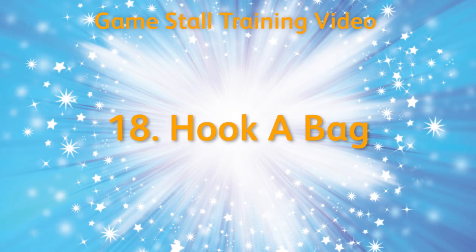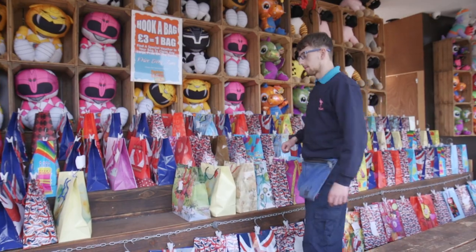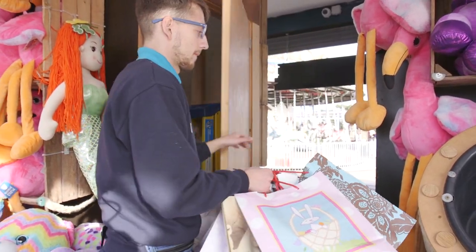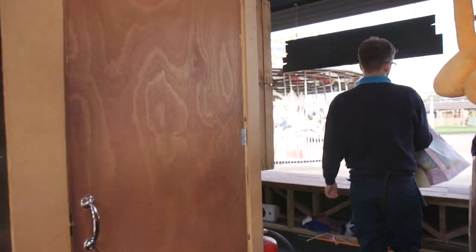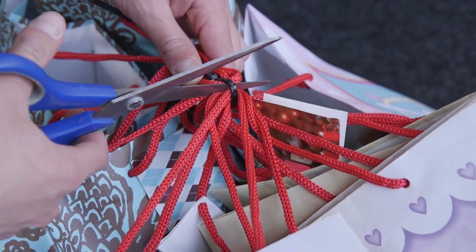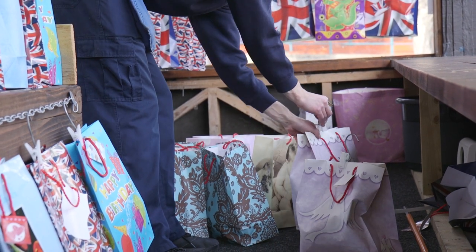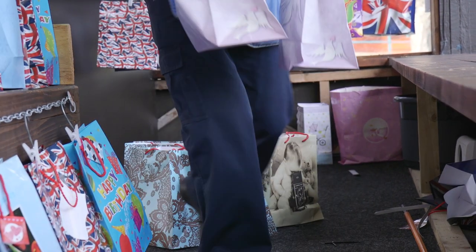Hook a Bag. Always check your stall is full and there are enough bags on display. Bundles of ten bags are kept on the stall for you to use to stock up the display. Once you have only six bundles left in storage, you need to let your supervisor know so that they can replenish your stock.